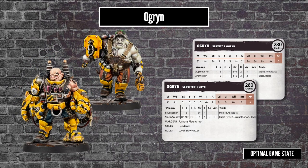The Ogryn are a similar cost, but you get more options. They start with two Augmedic Fists, but can replace one for an Arc Welder, a Spud Jacker, or a Storm Welder. Personally I think they're much cooler, but they end up being more expensive and often less effective than the Ambot.